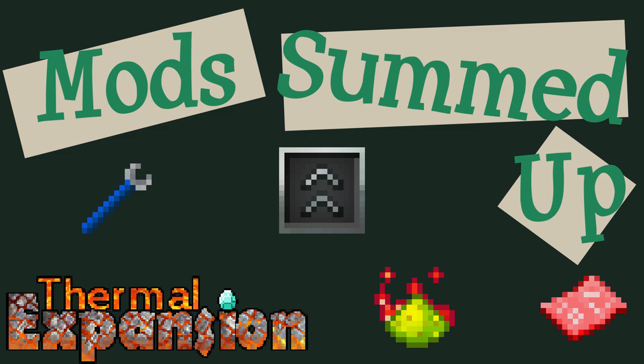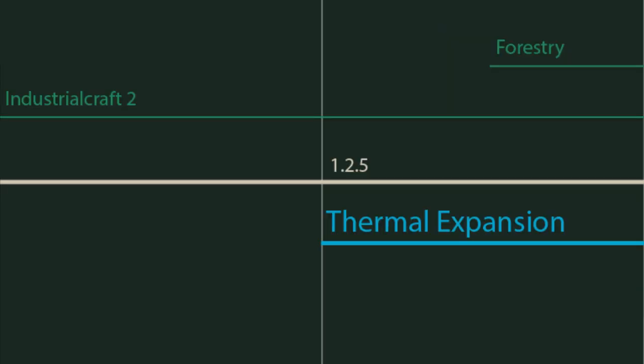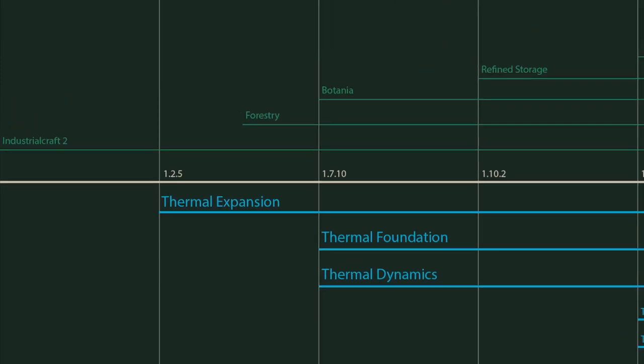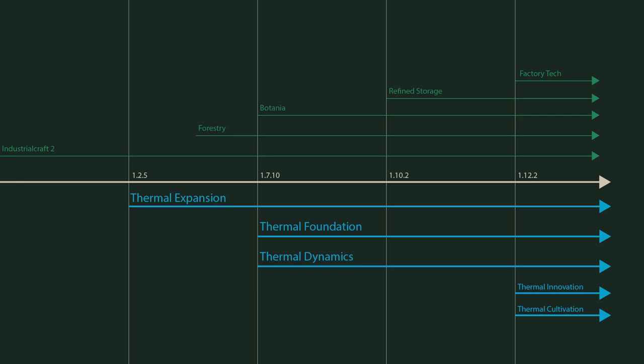Today on Mods Summed Up, we are summarizing Thermal Expansion by Team CoFH. Thermal Expansion is a magnificent foundational tech mod. It started out as a small add-on to BuildCraft in Java 1.2, and has expanded a lot to become a series of mods powered by Redstone Flux.